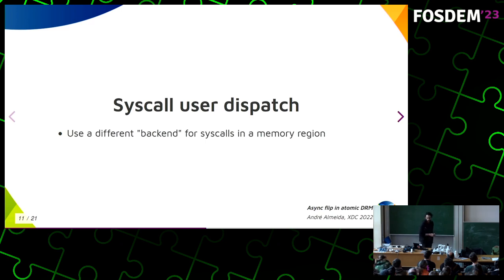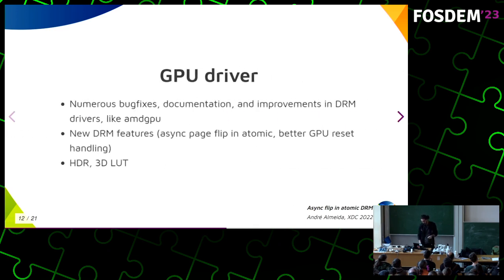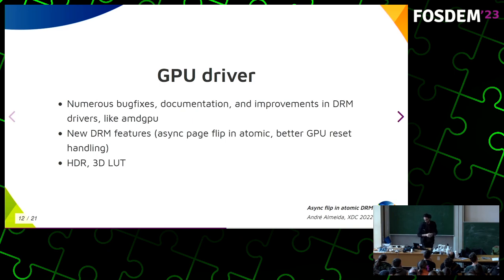Syscall User Dispatch is a kernel feature that was also great for gaming. Usually when you develop a Windows game you only want to call a syscall through the wrapper. But some games, because of DRM, call syscalls directly using the raw x86 instruction. On Linux, that syscall number doesn't match the Windows one, and it was very hard to deal with that. Basically, nowadays you can select a memory region and say that every time a syscall happens there, it won't go directly to the kernel path — instead it will call another backend to check whether you should really be issuing that syscall number.